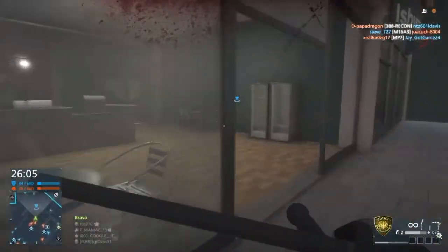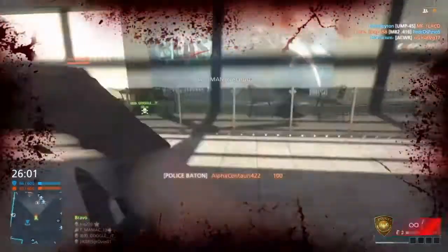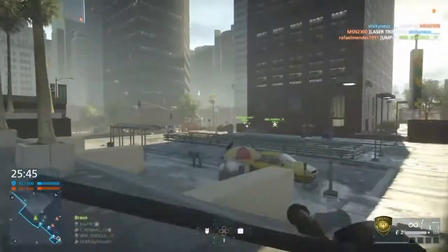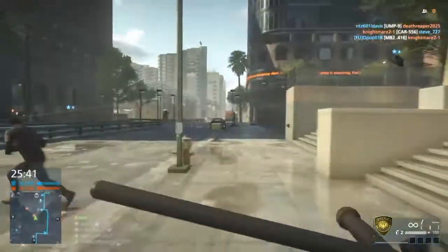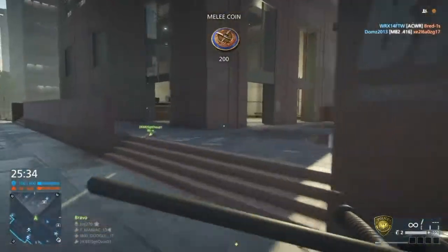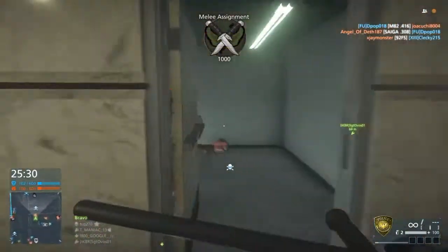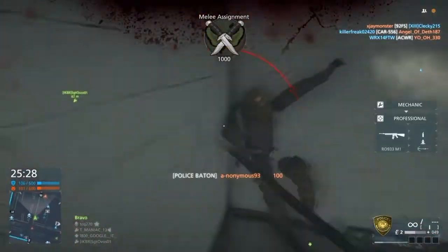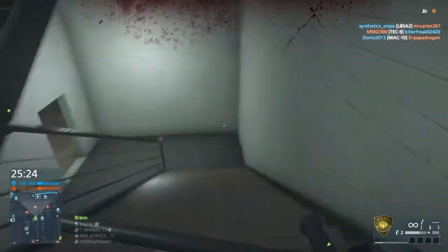So we got the standard police baton. I believe it does 75 damage — it one-hits from upgrades from the front. You can see right there it says 75, so two swipes from the front. But if you go from the side or from the back, it will be an instant takedown on the guy, so that's something to think about.